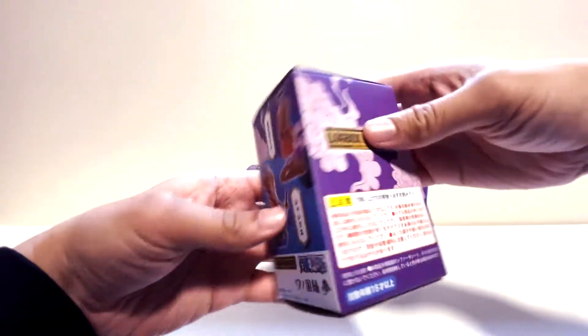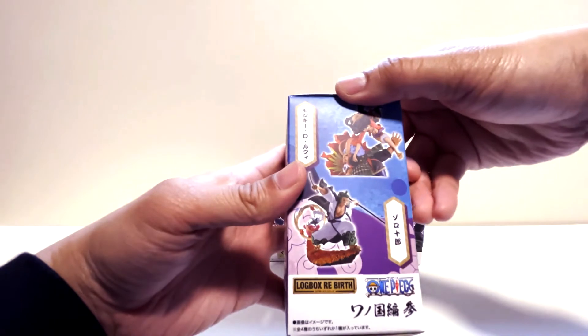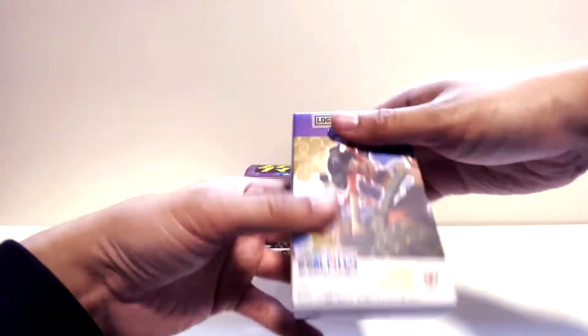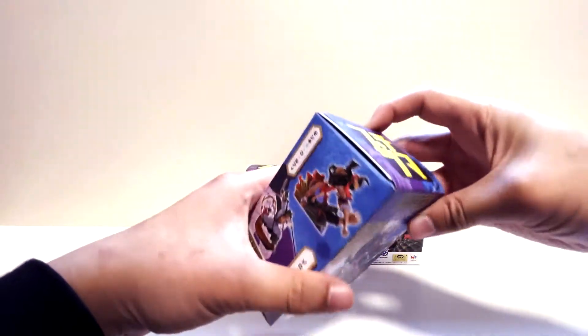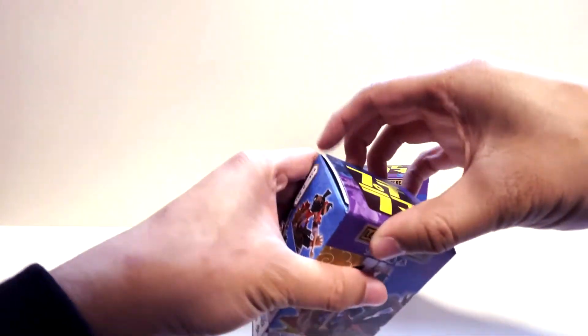Again we got Shanks, Oden, Luffy, and Zoro — just so you can see all the sides. Alright, this isn't going to open pretty unfortunately.